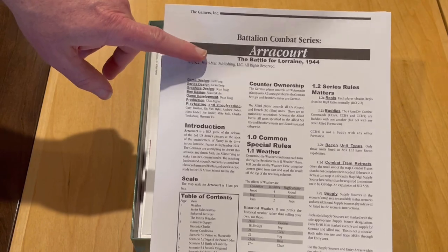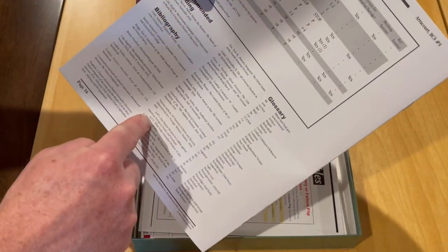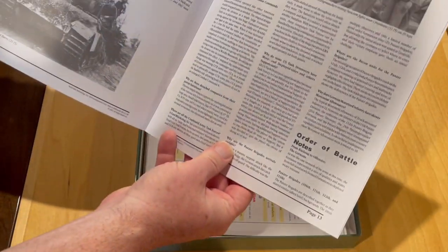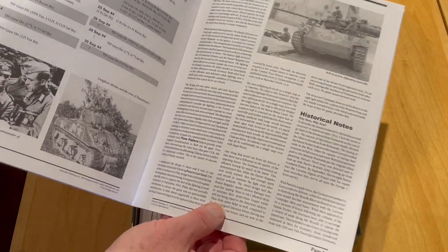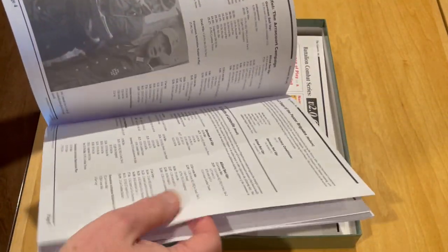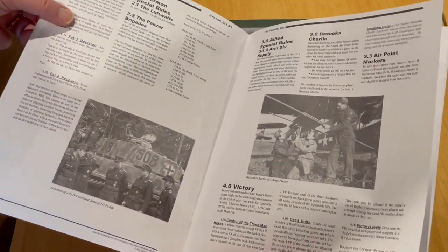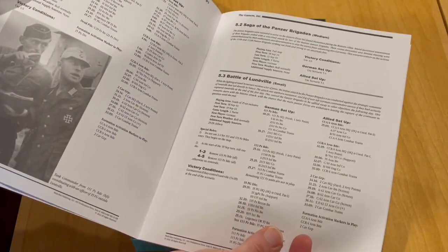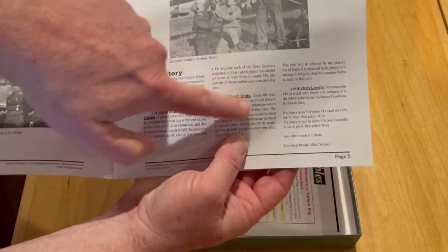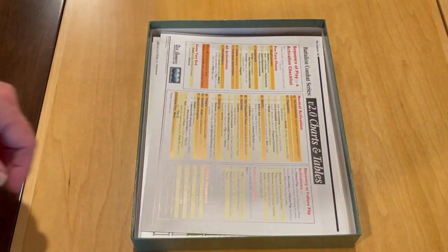First off is the game-specific rulebook, which looks to be a total of 16 pages. That includes a back page with a terrain effects chart, order of battle notes, photographs and illustrations. The designer's notes start on page 11, and it also contains the reinforcement chart and the scenarios. As far as the actual number of game-specific rules go, we are looking at just three pages of rules, which includes the victory conditions. So not a bunch of special rules to deal with, which lends itself very well to an introductory game.